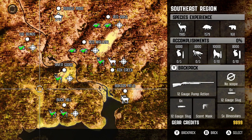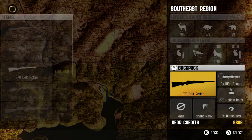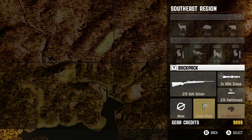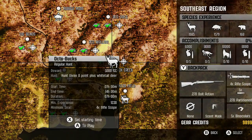Let's see what we have left. I think we can get in one more hunt before we close off this video. We just have one more: hunt three 8-point-plus whitetail deer bucks. It has to have at least 8 points - so we'll do our best here and see what happens. Let's go!